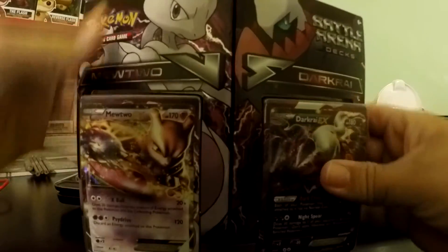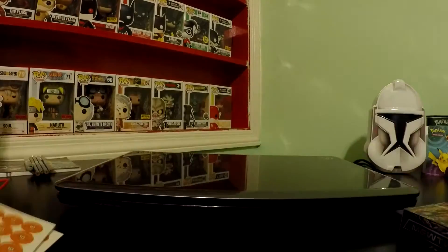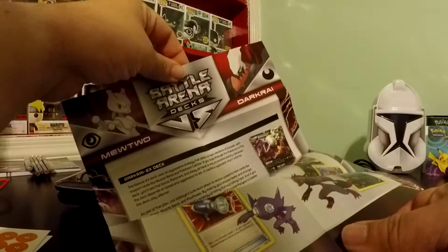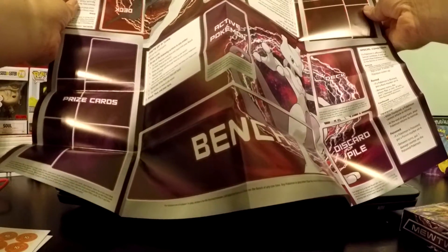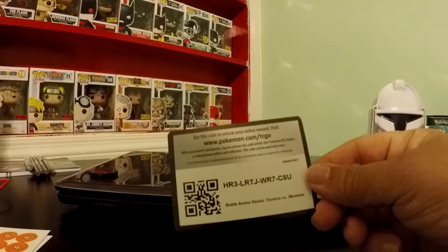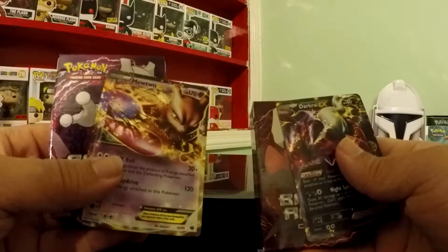So let's open it up and check it out. Alright, there's two damage counter sets, two coins — same picture, we've got a silver one and a red one, really cool. This is the playing mat, really cool, got a lot of information on the back about how to play. Code card, and the two decks with their EX cards on top.